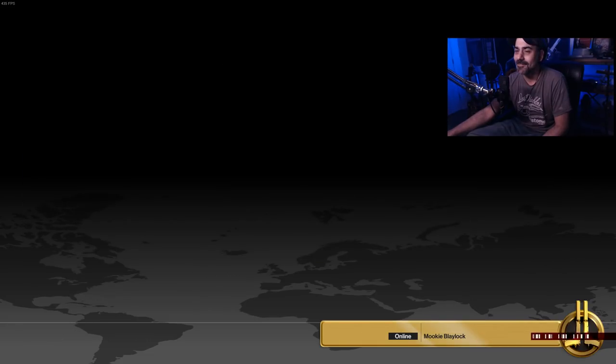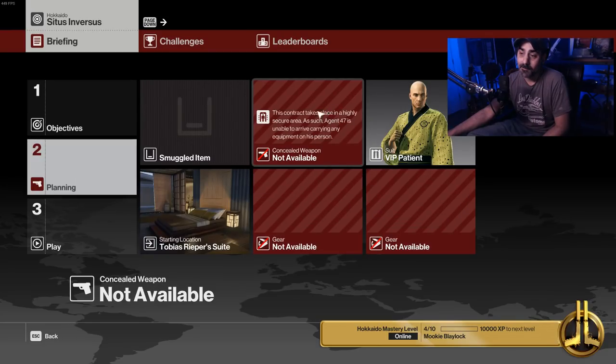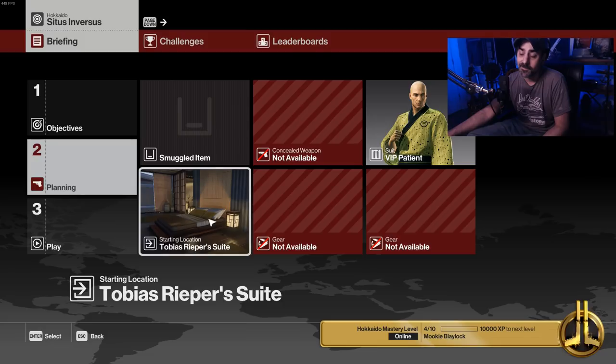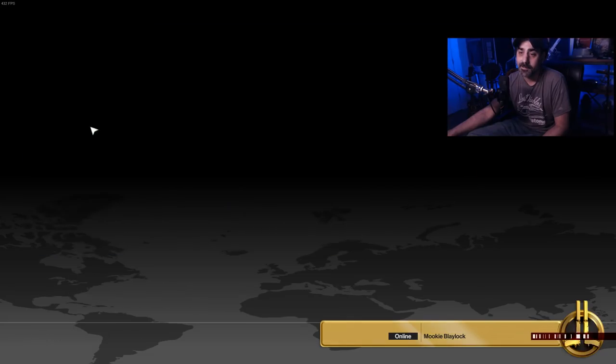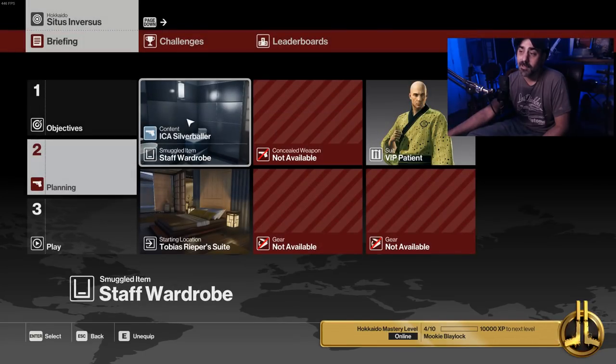Let's check out the setup. There isn't much of a setup — we still can't bring anything. We unlocked some starting positions, but I'm still going to start in the default one. And let's smuggle the silver baller to the staff wardrobe. I unlocked a few smuggle points last time. So that is the setup. Here we go.